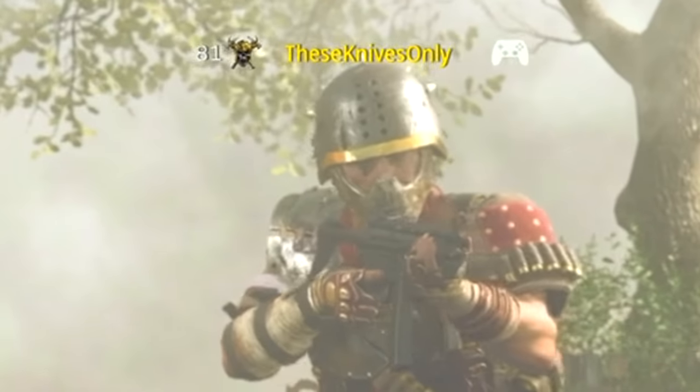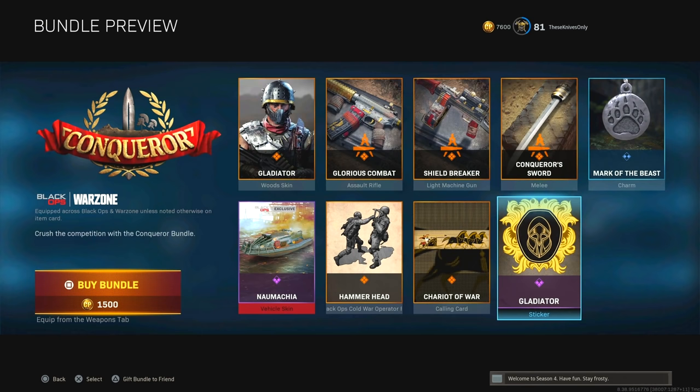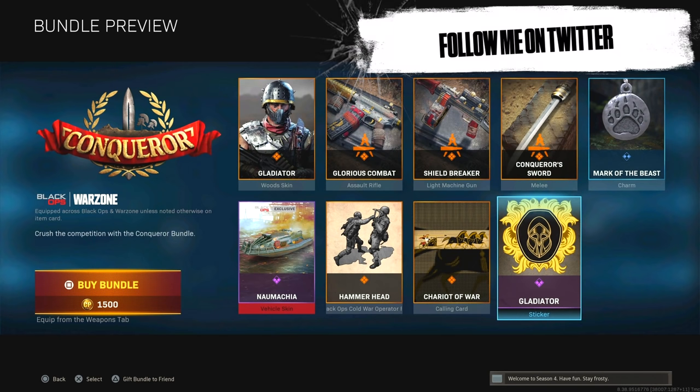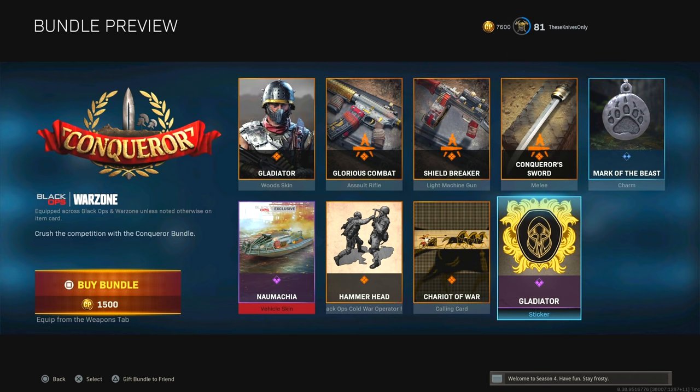Welcome back to another video on the channel. Hopefully you guys are having a great day. Today we ended up getting a new really cool bundle in the store. In the Conqueror bundle you get the Gladiator skin for Woods, the Conqueror sword which is a Wakizashi sword blueprint, and also the Hammerhead execution which is one of my favorite executions they've been dropping recently.